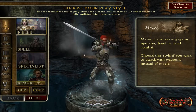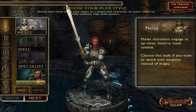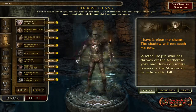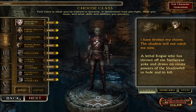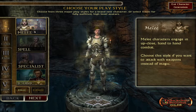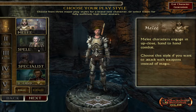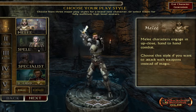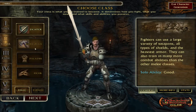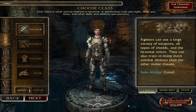When you load in and create a new character, it asks you: Melee, Spell, Specialist, or Iconic. Iconic are special characters you need to buy to be able to play. Right now I'm going 100% free to play — I haven't purchased anything. For Melee they have Fighter, Barbarian, Paladin, and Monk, each with their own melee specialty.